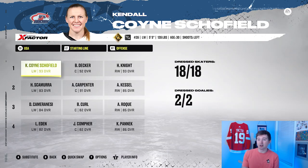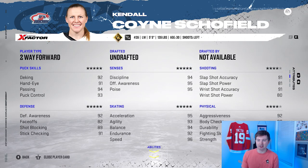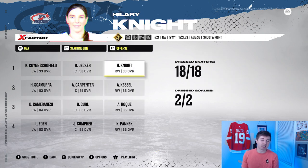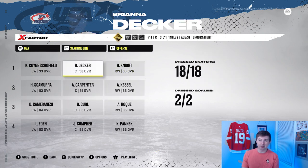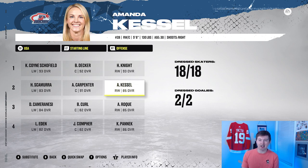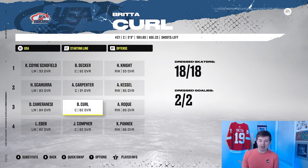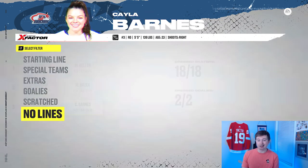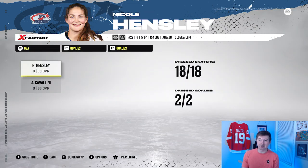Finally, here's the American team. Kendall Coyne Schofield — I think she's the fastest player with 96 speed — is tied with Hillary Knight for second highest rated. Knight is of course a very good player, same with Brianna Decker. The American team is just as stacked as Canada. Amanda Kessel — Phil Kessel's younger sister — is there too. Defensively they have a couple of 90s, so yeah, it should be Canada versus USA in the final. They actually have a high-rated goalie as their starter.